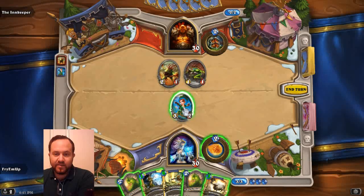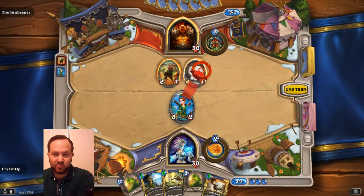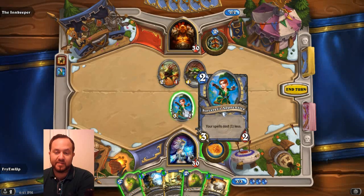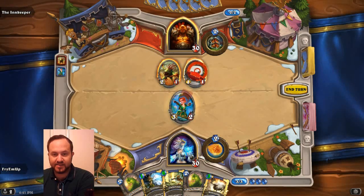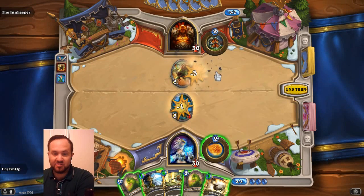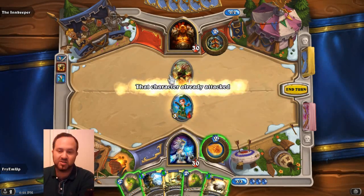Instead of minions attacking automatically, you actually have to take and drag it and attack something. You can either attack one of these creatures. If I attack this, my 3/2 sorcerer's apprentice would take one damage, so it would then be a 3/1. If I attack his face, it would just reduce his health down to three — no block meter, of course. I'm going to attack this one. So now this one died, took three damage. This is a 3/1. You can attack one time per turn, then you end your turn. Next turn you'll be able to attack with this again.